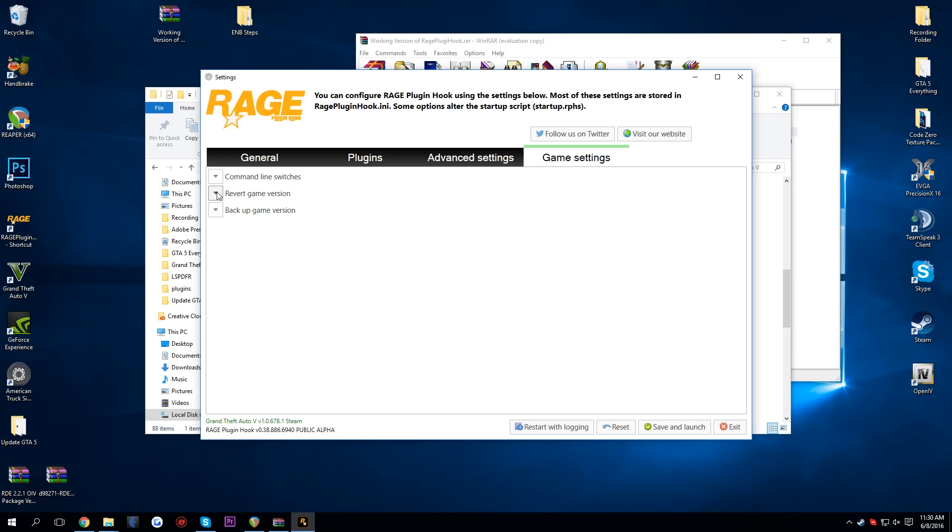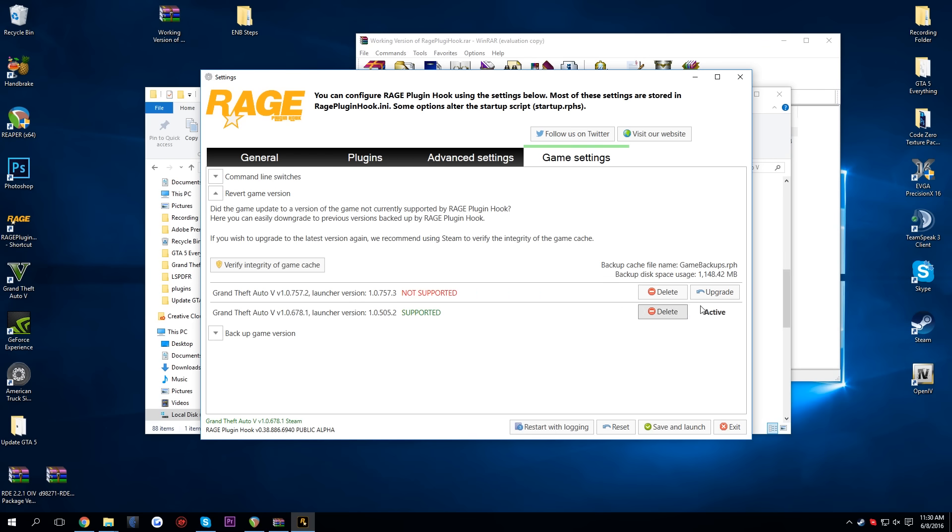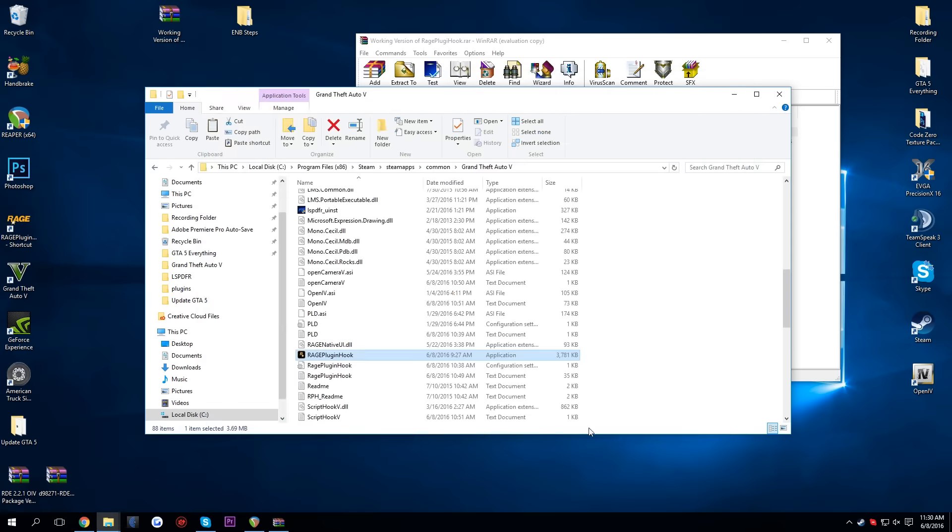You'll go to Game Settings, then Revert Game, and it'll show you what's supported — you want to make sure that's active. So let's go ahead and exit that. Actually, the game might not start. Let's hope it doesn't.